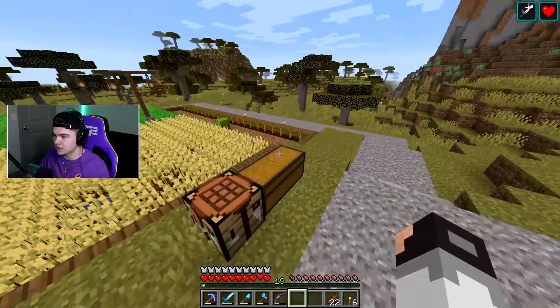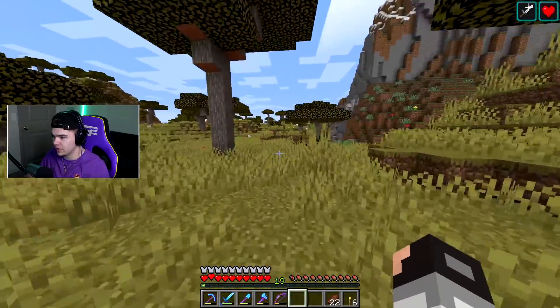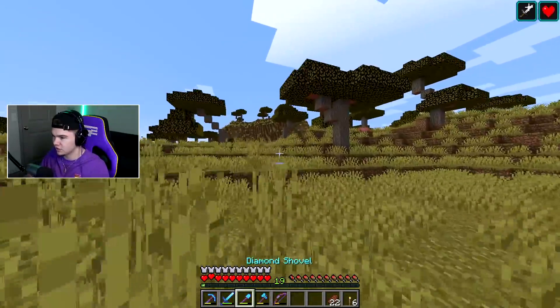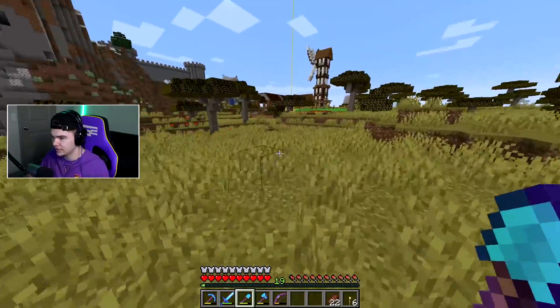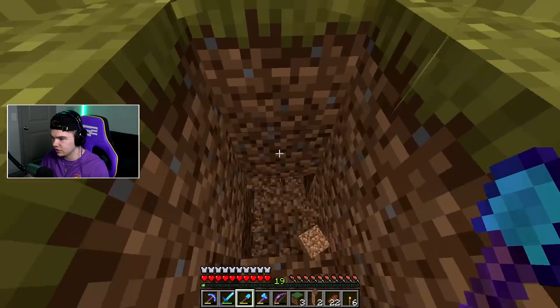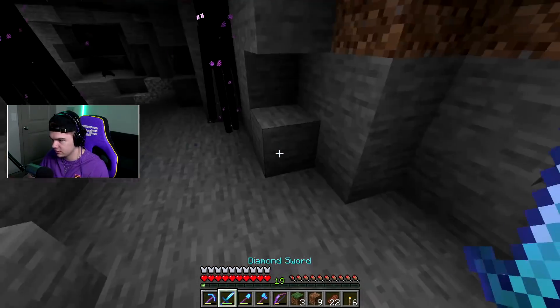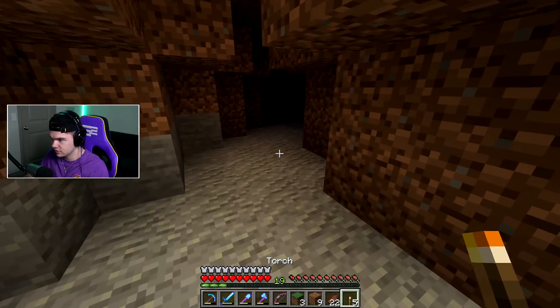I think we're going to find a new spot to do this, because we always do it in our normal areas where we've already been. I want to change it up and go to a totally different spot. So we're just going to run out to some random area and dig down. I just heard an enderman — okay, there's obviously a cave here. There's a cave right here — holy, what's going on in here man.